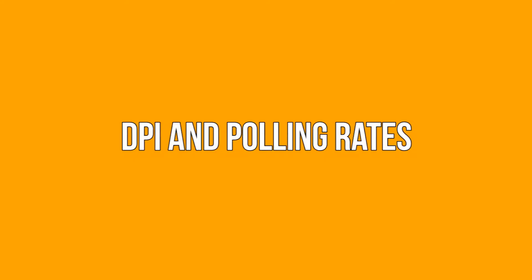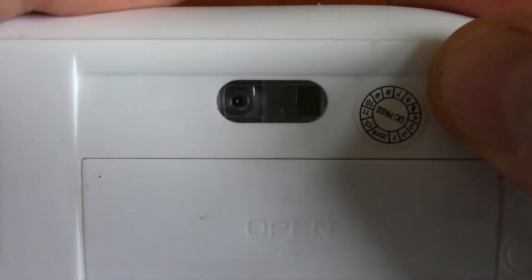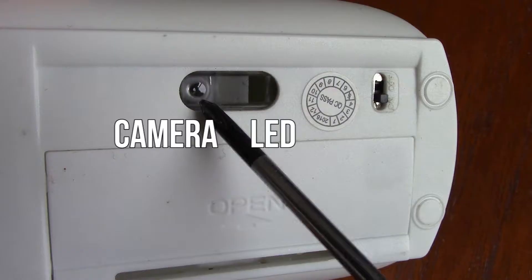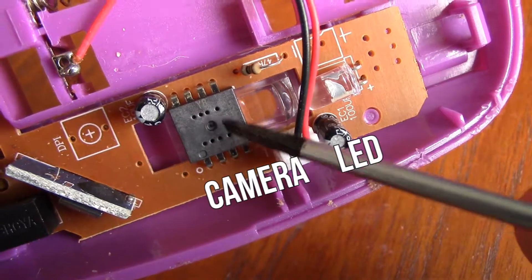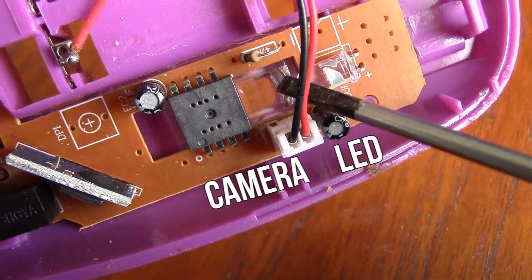DPI and polling rates. To start, it helps to know how optical mice actually translate the movement of your hand into movement of the mouse on screen. Every optical mouse comes with two critical pieces in the bottom: a light emitting diode and a camera. The camera records how the light reflects off a surface hundreds of times a second, then turns that into movement on screen.